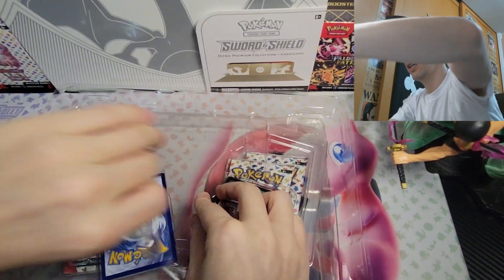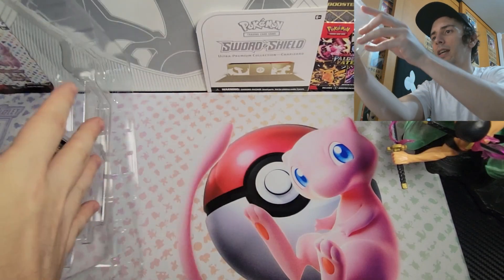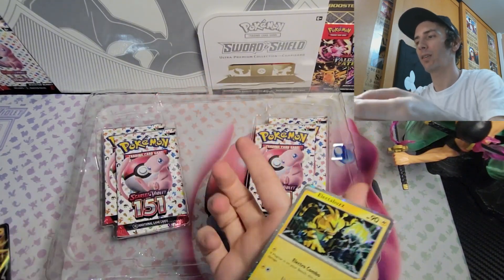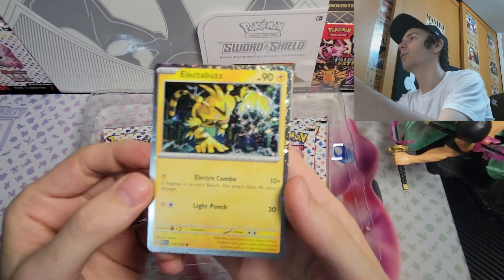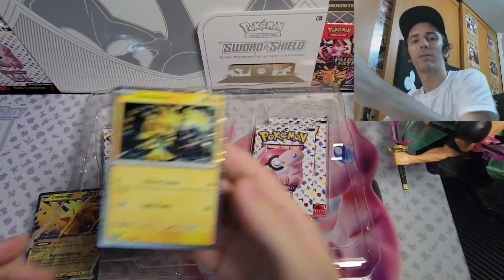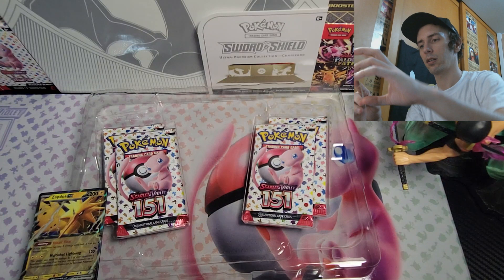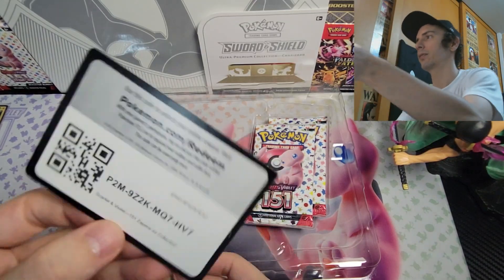Got one, there's two, and I should be able to just let that fall directly into my hand. Let's start with the Electabuzz — that is looking absolutely phenomenal, I really like that. Looking good Electabuzz! I'm gonna get this into a penny sleeve. And take a look at this Zapdos — we've got the little promo card.